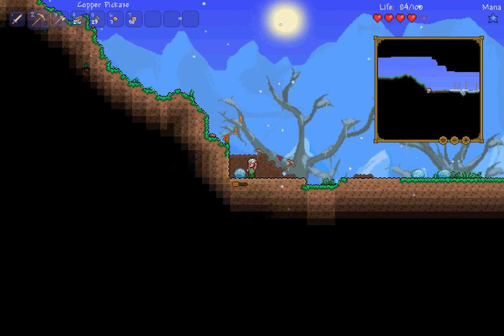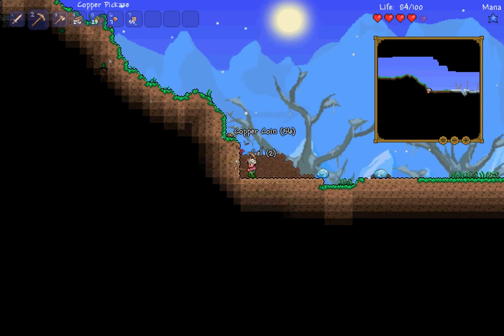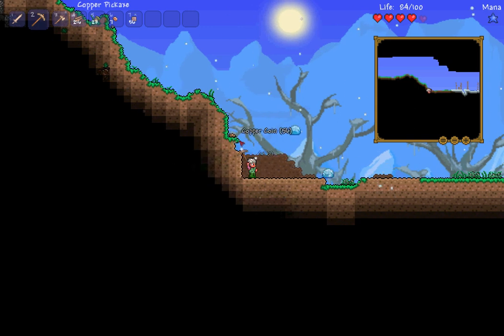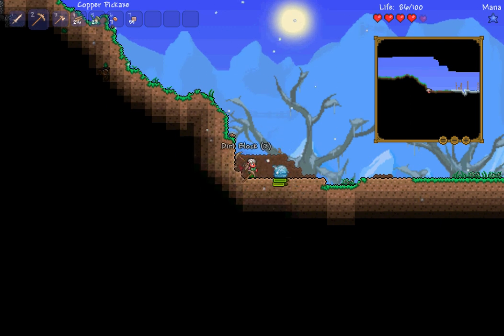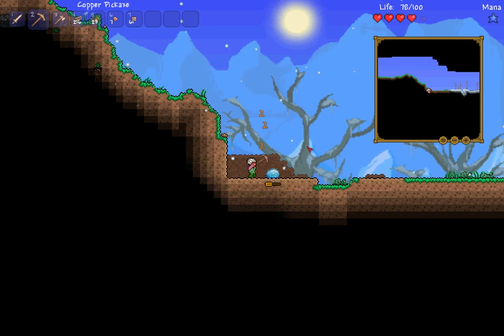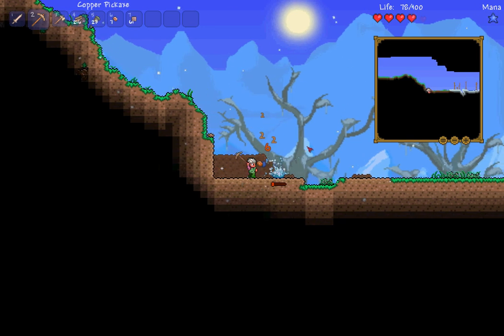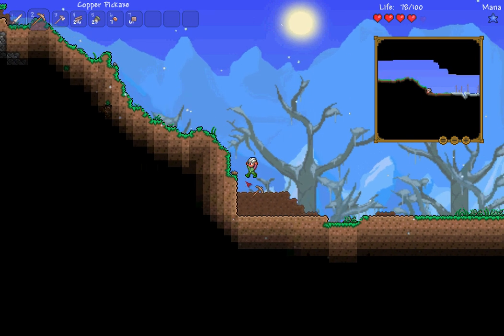We're very close to the ice biome line. What I'm going to do is dig away this bit of dirt. Little mining techniques are useful — you can jump and use the head of the pickaxe to hit things. You can't walk up into things.